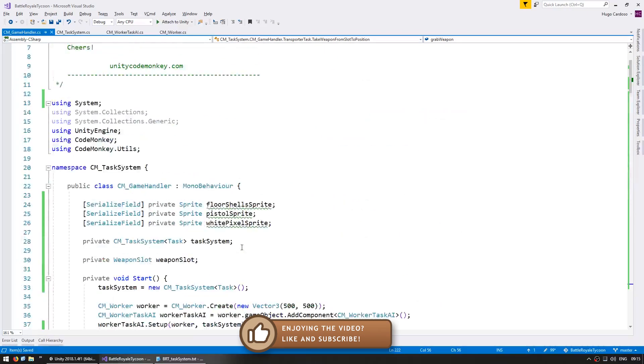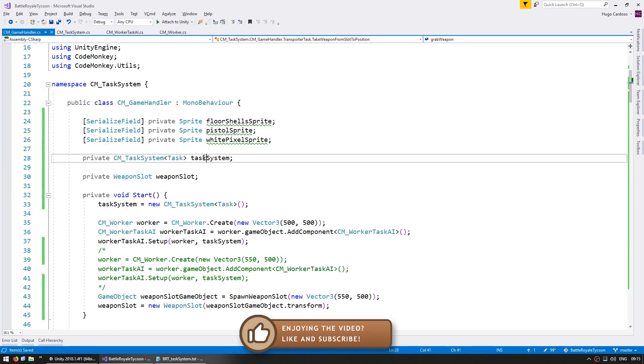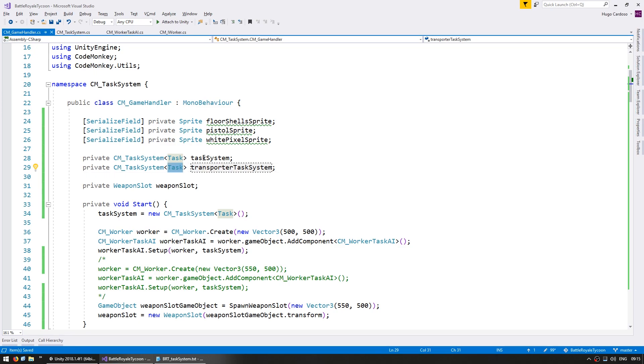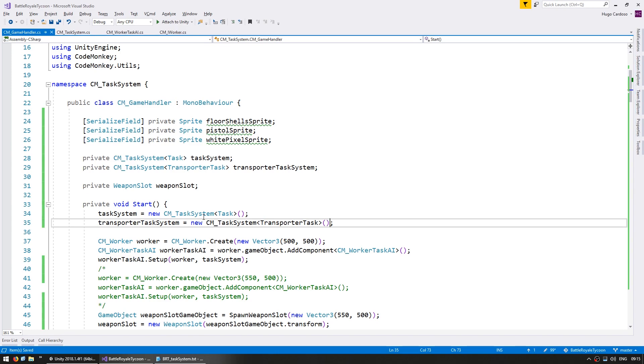Now we can go up here to create the second task system. Let's call it the transporter task system. Instead of being a task system using the task type, we're going to create a task system using the transporter task type, and down here we're going to instantiate it the same as before. As you can see, we've got two different task systems working with two different task types. This system will not accept a task of the other type and vice versa. This way our code is very clean and nicely separated.